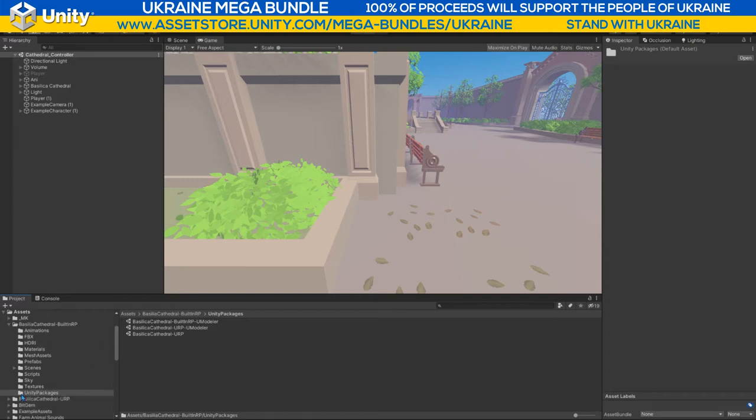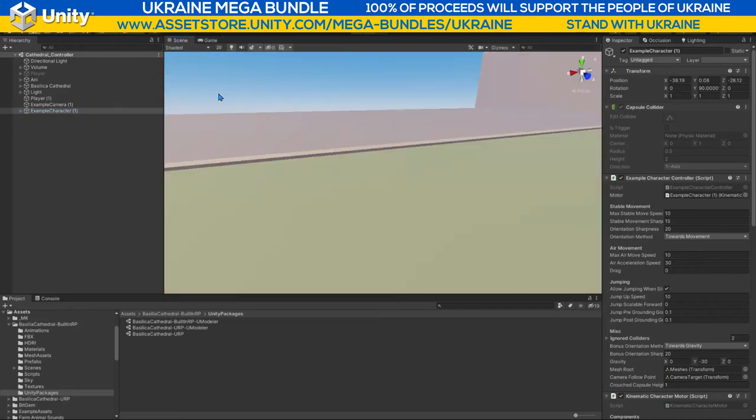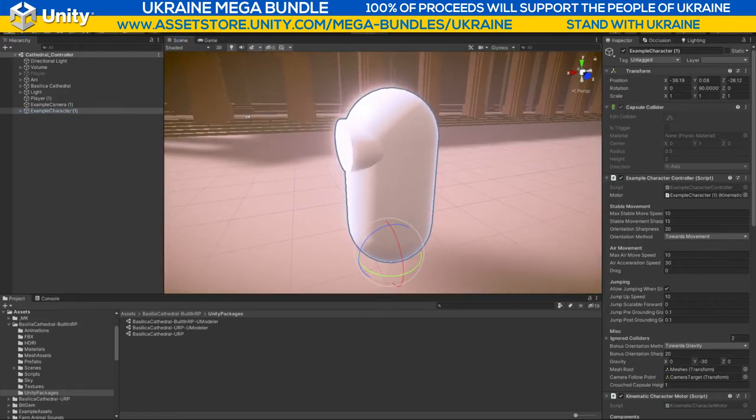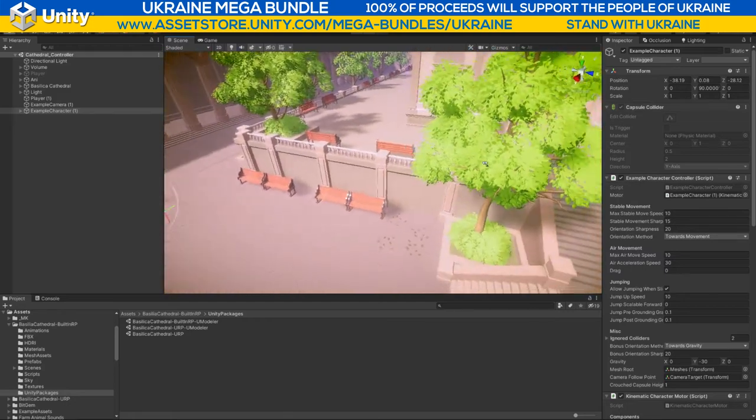When I imported the Basilica Cathedral, it had a folder called Unity Packages with URP Umodeler, built-in RP Umodeler, and just URP. I went for the URP one and also threw in the Character Controller. There's a little character controller already in this pack, but I threw in the example character from the Kinematic Controller from Philippe Salman.